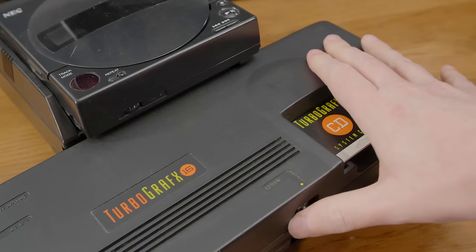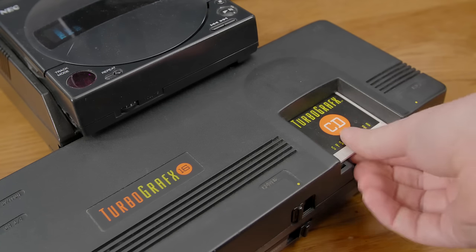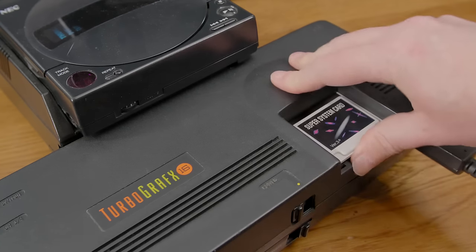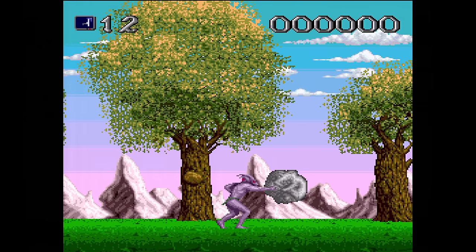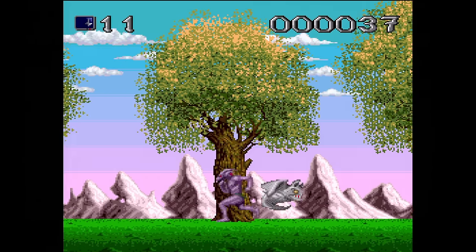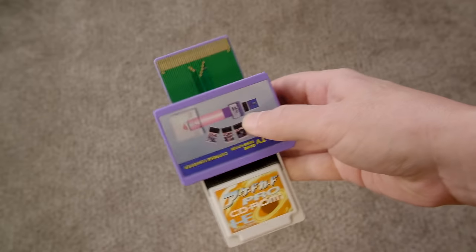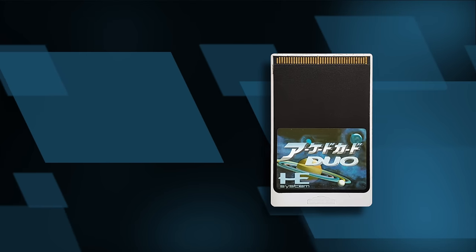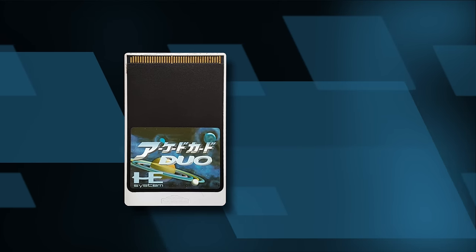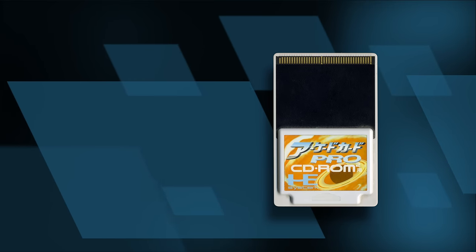The TurboGrafx and PC Engine CD-ROM require a system card to run games off of CD. Later, in 1991, the Super System card was introduced that increased the RAM to 256 kilobits, or 2 megabits. This really helped out with games on the platform. The duo consoles have this extra memory built in. In 1994, the Arcade card was released which offers 16 megabits of RAM on top of the existing 2 megabits. Duo owners could opt for the Arcade Card Duo, but non-duo owners would need the Arcade Card Pro, which has all 18 of the needed megabits.